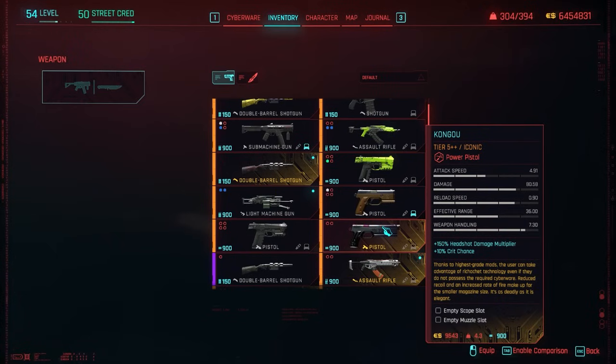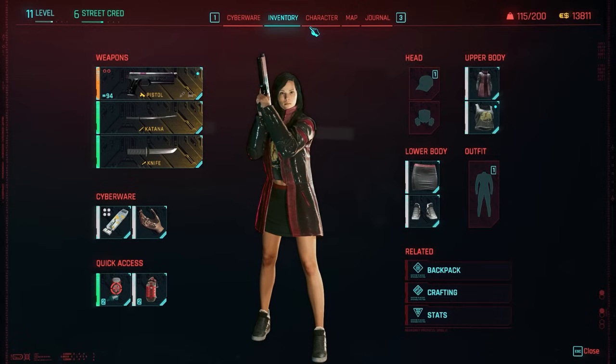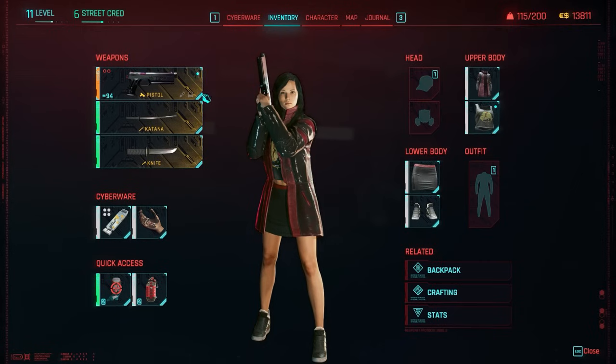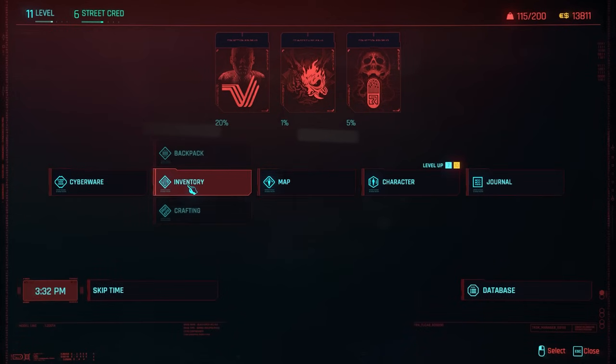Even with those extra plus tiers, iconic weapons will always have the same stats — it doesn't matter if you upgrade your iconic to tier 5++ at level 11 or level 50. Same weapon, same tier, same stats, just like normal weapons. As you can see, my level 11 character with a tier 5++ Congo ends up with the exact same stats. I used a mod to give myself extra components just for testing. I found the Congo as a green rarity at Yorinobu's apartment and upgraded it every tier until I got the same stats as on my level 54 character.